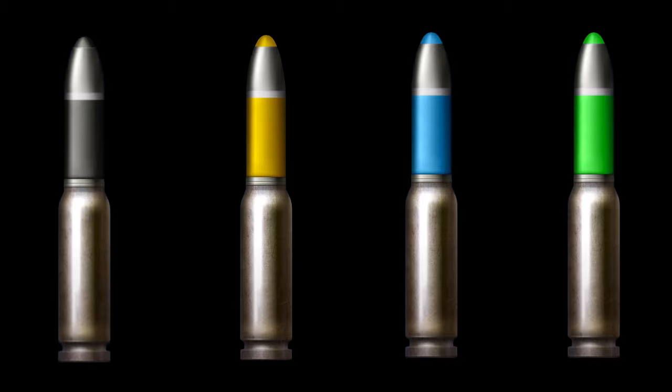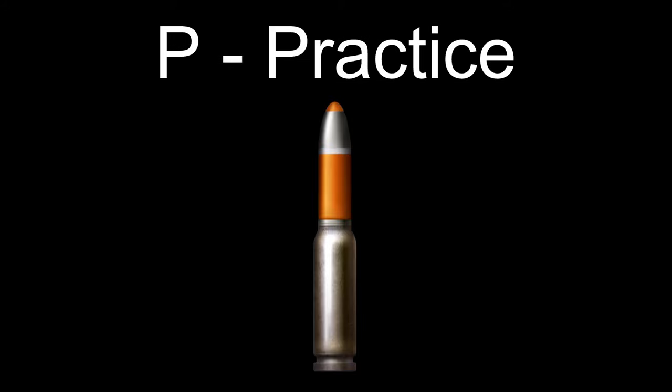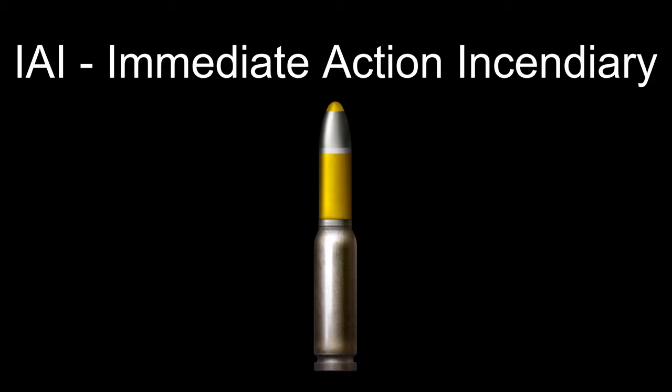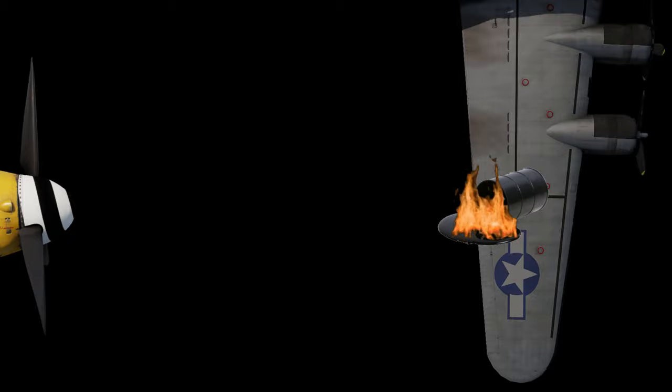That wraps up the basic rounds. Let's go over some of the more niche ammo types. Ball: a standard projectile, just a lead full metal jacketed bullet — basically a worse armor-piercing round. Practice: essentially the same as the ball round. Adjustment Incendiary: an incendiary round with a cap nose to prevent bouncing, similar to the APC tank shell. Immediate Action Incendiary: this isn't really an incendiary round, it's more like a High Explosive Incendiary round. When it comes in contact with an enemy plane, the explosives in the bullet go off, causing things like oil leaks. Then the incendiary chemicals activate, causing that oil leak to catch on fire.